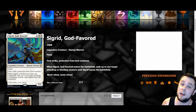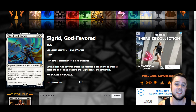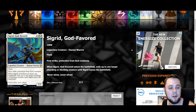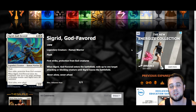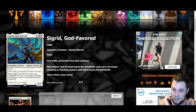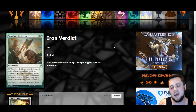Another card that got spoiled is Sigrid, God-Favored. I really like this card — it's a three mana two-two with flash, first strike, and protection from god creatures. When Sigrid enters the battlefield, exile up to one target attacking or blocking creature until Sigrid leaves the battlefield. I can foresee some really nasty combat tricks — like flashing this in to eat up a creature in combat, then bouncing your Skyclave Apparition so when Sigrid dies, Apparition comes back to knock something else off the battlefield. Really neat card.